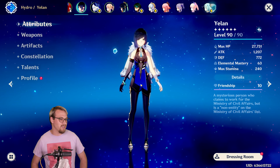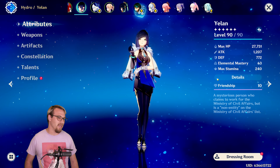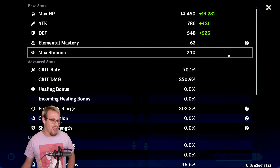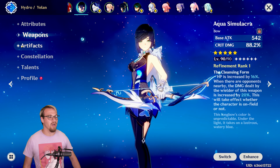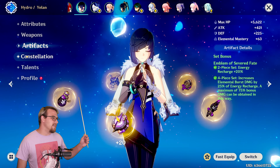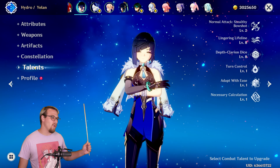Yelan is level 90/90 with 27,700 HP, 1,200 attack, 63 EM, crit split 70 over 250.9 with 202 ER and a Hydro Goblet. For weapons, level 90 Aqua, which is her signature — we'll talk more about this weapon later. Four-piece Emblem of Severed Fates — of course, that is her best set. She is C1, so she will have an extra use of her skill. Her talents are 2/8/8.